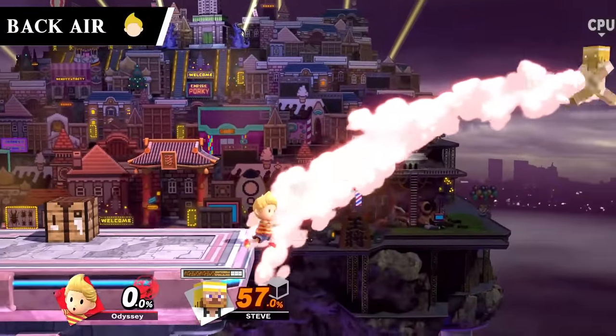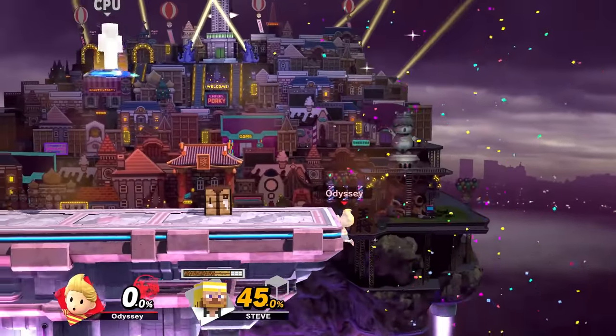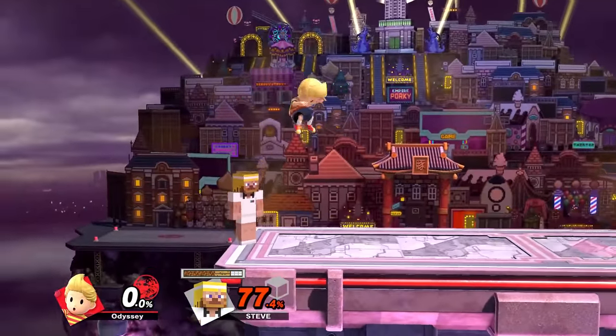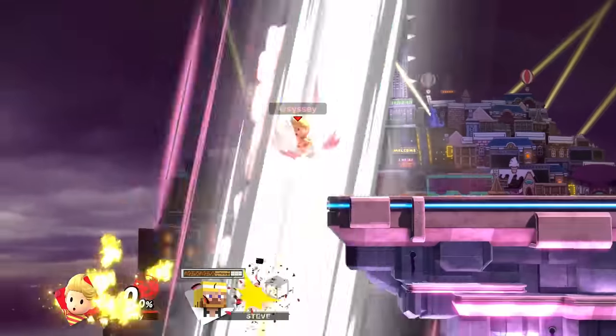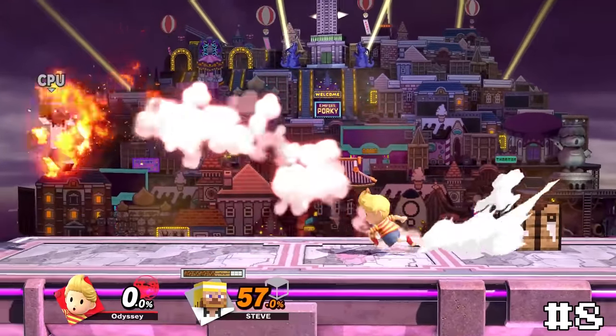Lucas's back air, PK Meteor Kick, is just a stylish move. Perfect difficulty where it's still challenging but not too hard to hit. The effects on Lucas's foot and the flip that he does makes this move even more hype. I might be a bit biased here, but I think it looks really cool, so it'll take number 8.